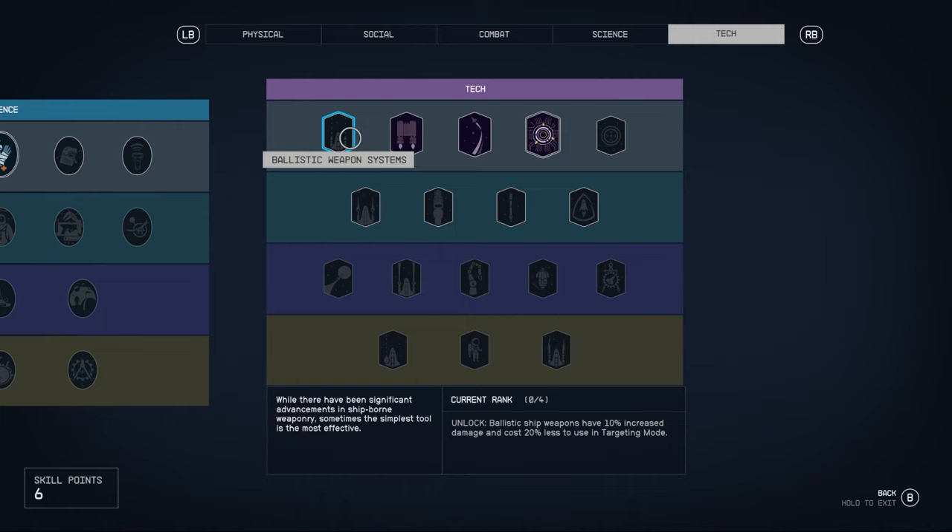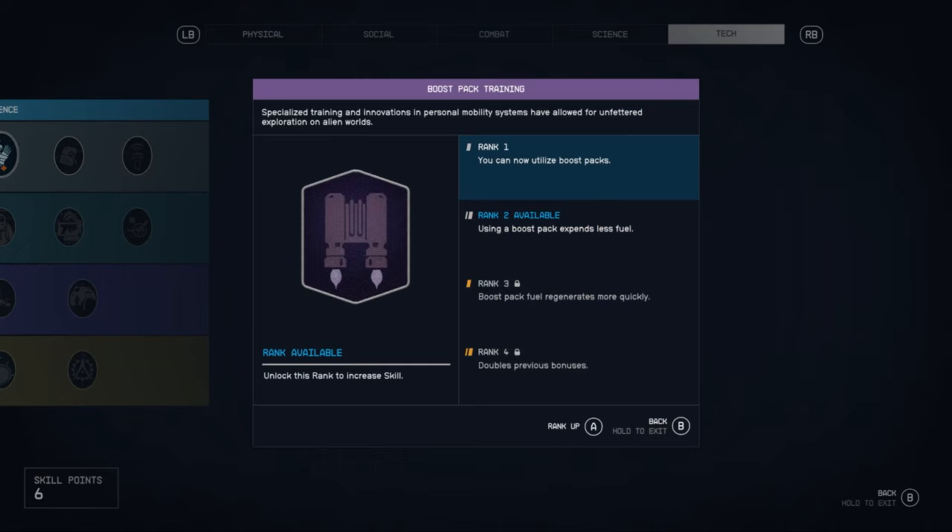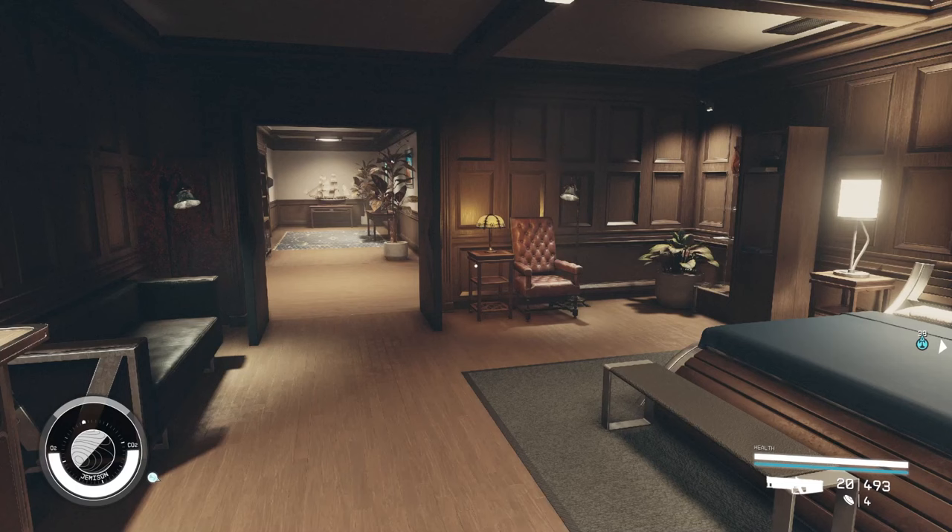One last thing to talk about in the skills menu is boost pack training. If you're struggling and wondering why you can't use your boost pack, it's probably because you haven't unlocked this skill. At rank one, you can now utilize boost packs, which helps with fall damage, helps you get around in general, and uses less O2 consumption.